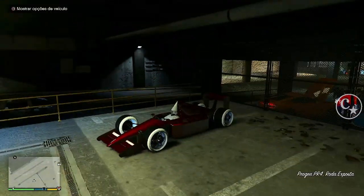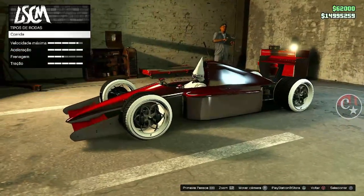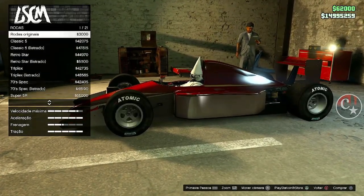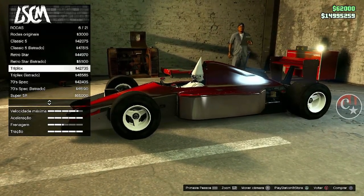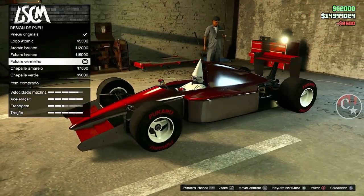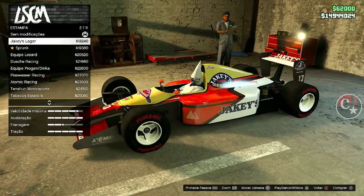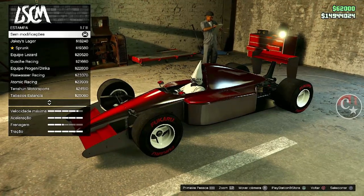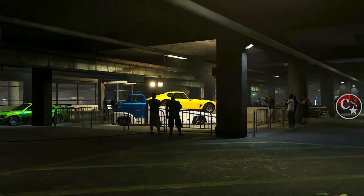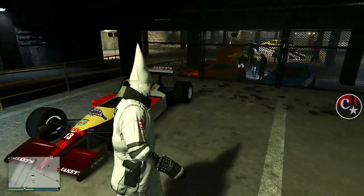Passar tunagens ocultas em certos veículos. Então eu vou entrar aqui na oficina da Los Santos do evento, vou fazer uma mudança. Quero colocar rodas de F1, então venho aqui em rodas e coloco uma específica que eu gosto. Logo em seguida vou colocar uma faixa também pra combinar com essa cor super insana — um vermelho sangue. Um dos veículos que a gente vai passar a tunagem será o Dune, e é a estampa número 1 do PR4 pra estar transferindo a estampa para o Dune, aquele caminhão da Pegasus.